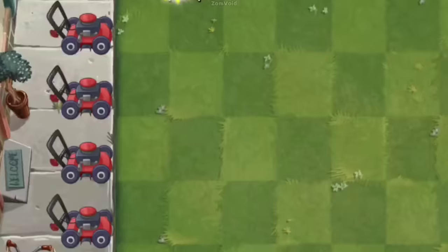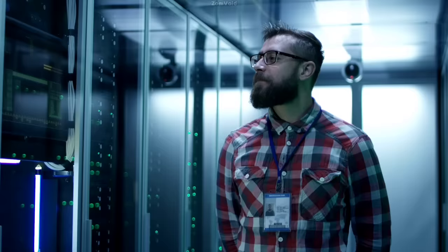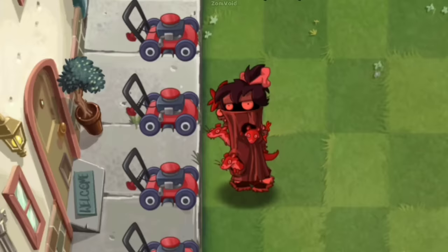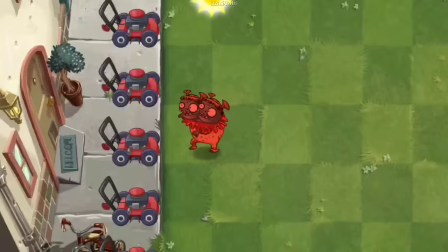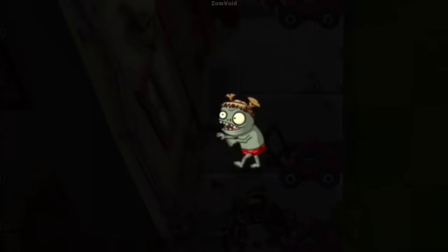Number 10. Lawnmowers are an environment modifier that can instantly defeat any kind of zombie — except bosses. However, there are three types of zombies that can actually survive being run over by a lawnmower. If Weasel Hoarder and Chicken Wrangler Zombie get run over by a lawnmower, they still release their animals, making it a risk especially at higher levels. Similarly, Carny Imp Twins can also survive a lawnmower hit and release Carny Imps after being hit.